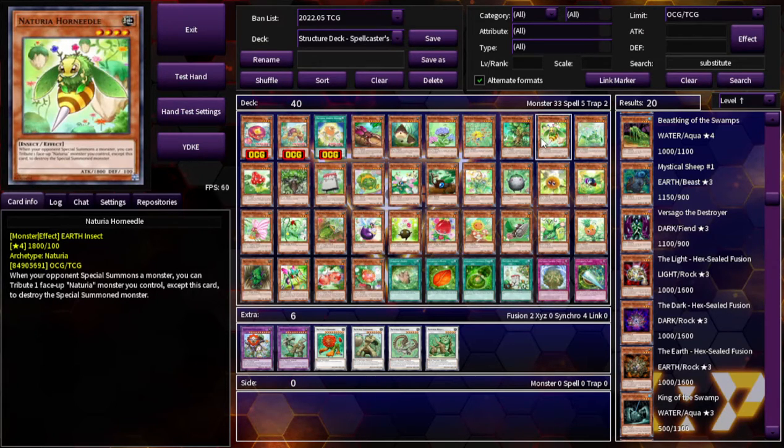This is Naturia Horned Needle. When your opponent special summons a monster, you can tribute one face-up Naturia monster you control, except this card, to destroy that special summoned monster. It sucks that it's only 1,800 ATK — it should definitely be a 2,000 body. At least it could stand up to a Brave Token, which is obviously a very realistic thing that could happen. Well, it outs the Brave Token. This is not bad — it negates special summons effectively, so it's pretty good. Though it's after a successful summon. There's definitely a use for this in some universe for Naturia.